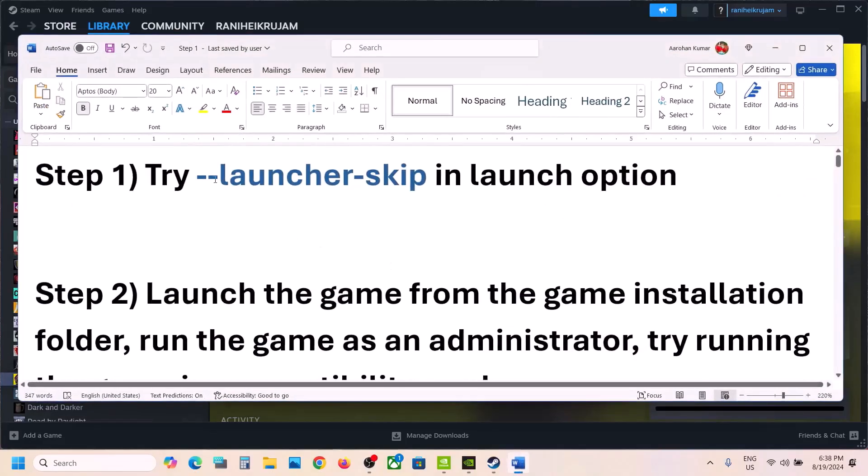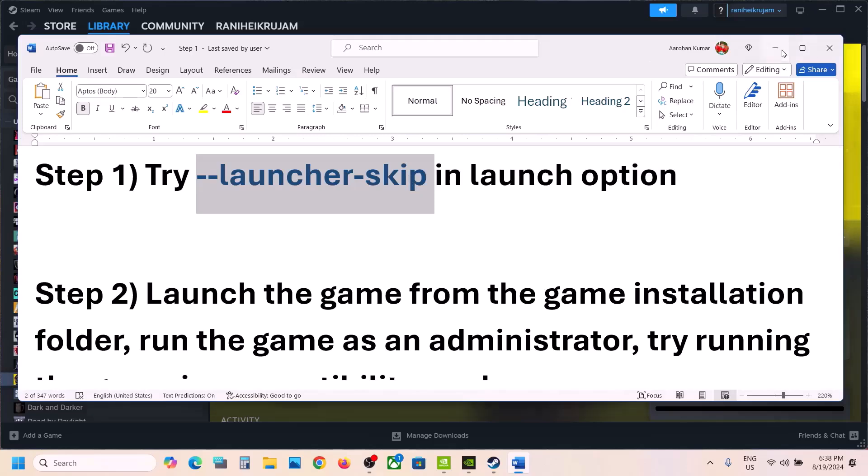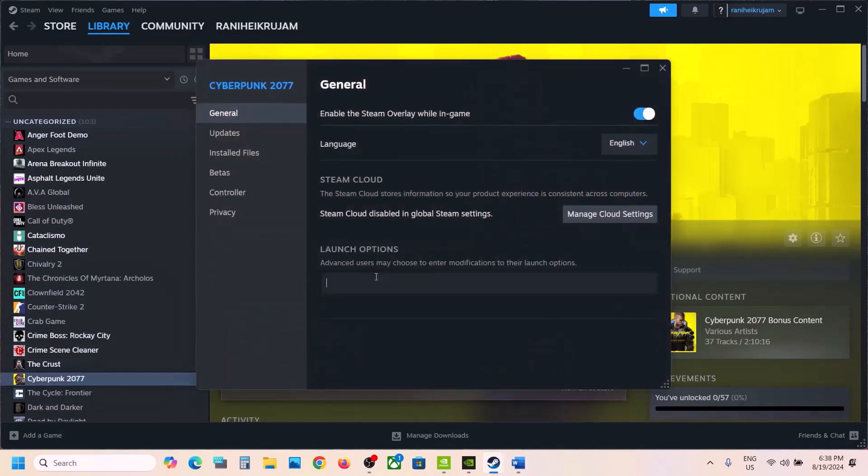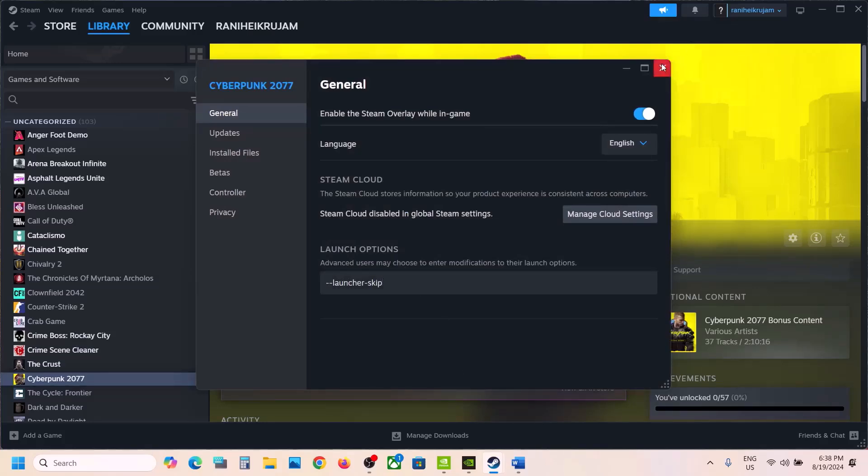The first step is to try this in launch options. Go to Steam, right-click on the game, select Properties, and in the launch options type in --launcher-skip without any space. Then you can launch the game and that will skip the launcher.